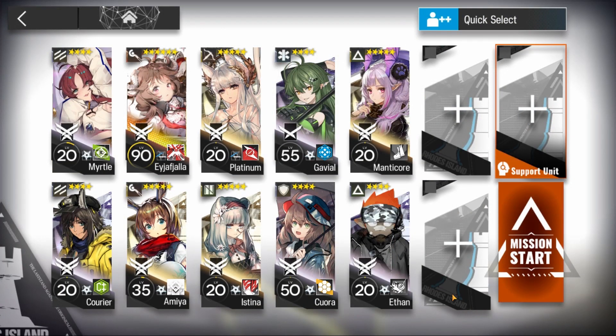Here's the team: you're gonna need a Flag Vanguard — I'm using Myrtle. Any 2-Block Vanguard — I'm using Courier. Aisha Carry, 3rd skill. Caster Emilia, 3rd skill. Any single target sniper — I'm using Platinum, 3rd skill, so I want to use her. Slow Supporter — I'm using Estina. Single Target Healer — I'm using Gaviel. Any Defender — I'm using Cora. And two Specialists that are invisible to enemies and deal damage and bind them — I'm using Manticore and Ethan, the only two that there are in the game.